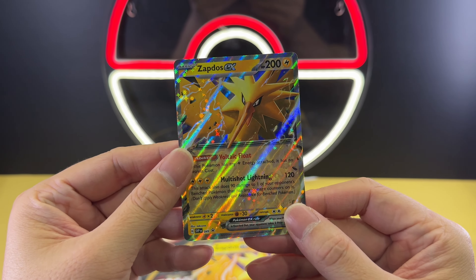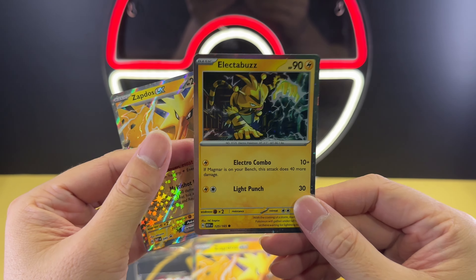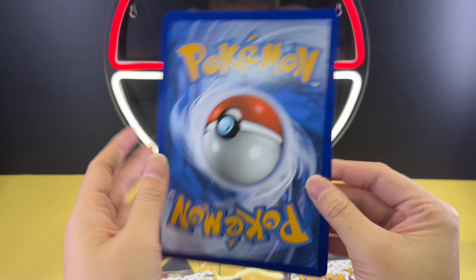Once again, let me show you the promo cards: Zapdos and Electabuzz, not forgetting the life code card as well. Another view on the jumbo card before we move on.